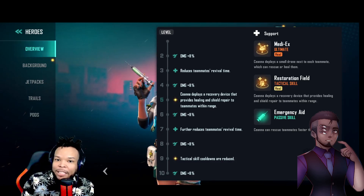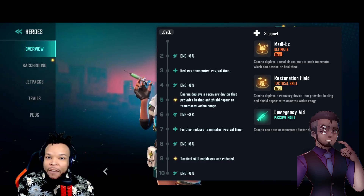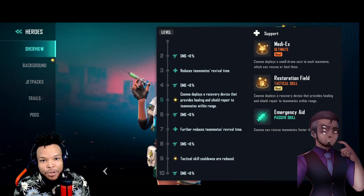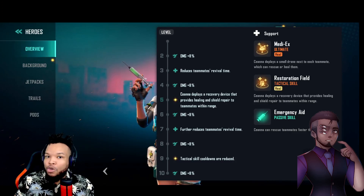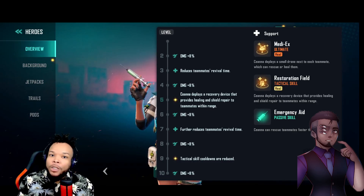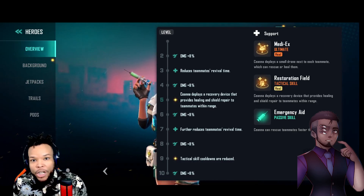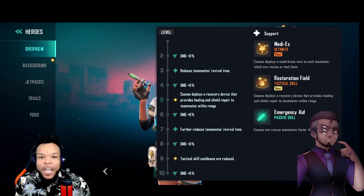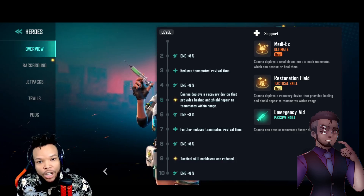Speaking of passive skills, Senna's passive lets her rescue teammates faster than anyone else. If you go down, make sure a Senna player comes to pick you up — you'll get back up much faster. If you're playing with a Senna, let her go pick people up while the rest of the team keeps shooting and defending. She gets teammates up faster, and that's better synchronization — using each hero to their maximum potential.